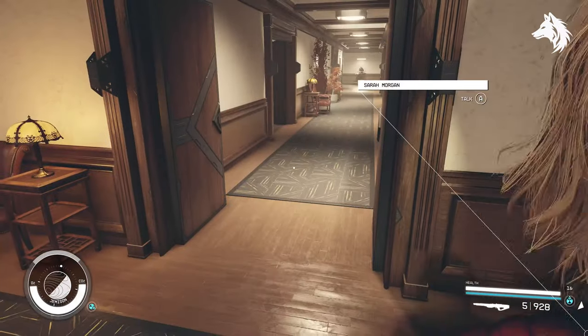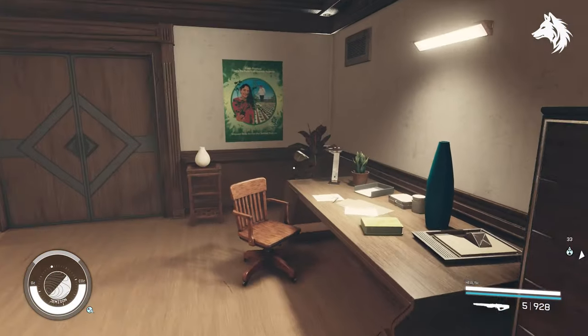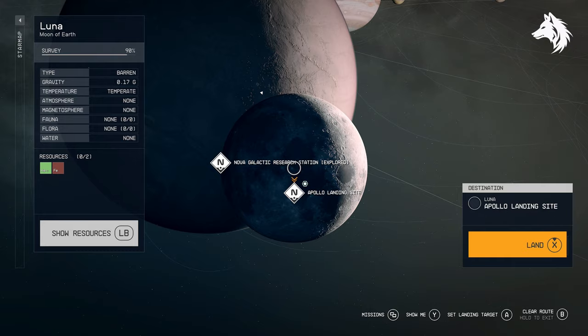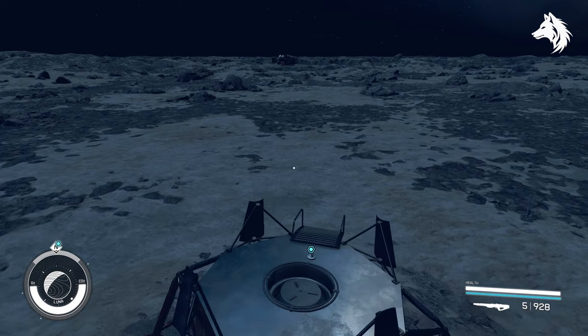Now we have all the Earth landmarks covered, with just one left — the Apollo Moon Landing. Thankfully this is easy: head to Matteo's room in the Lodge to find Sir Livingston's Second Journal, which will mark the Apollo moon landing site for you and get you your snow globe.